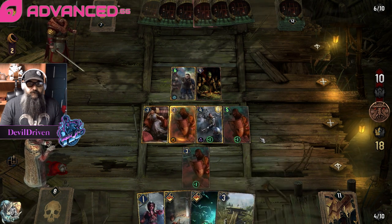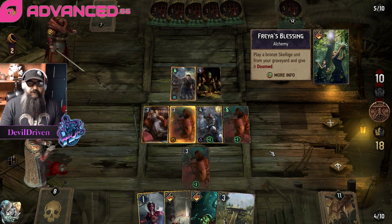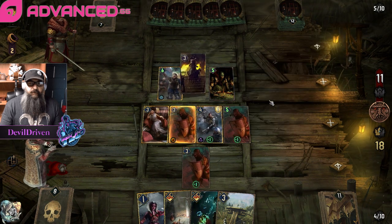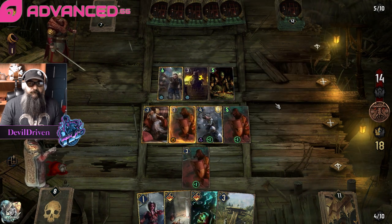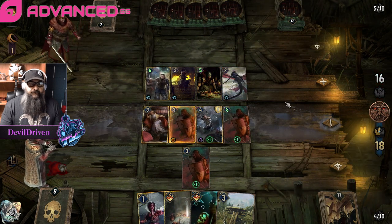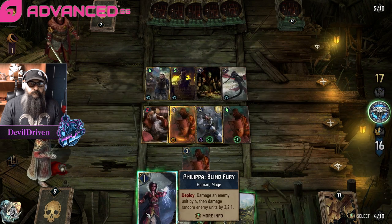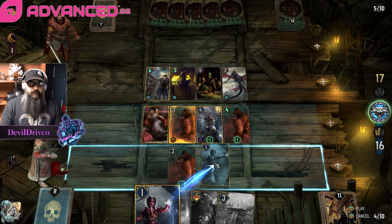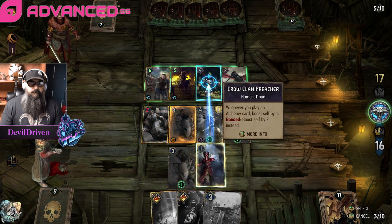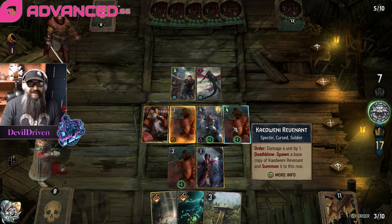So he goes Freya into Priest - that's fine, this goes down to a four. But that just gives us a free one, right? So we go here. We could low roll it, but that was like best case scenario.